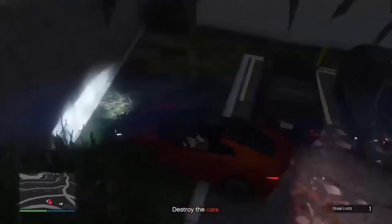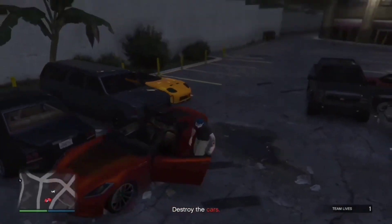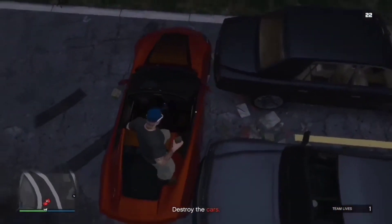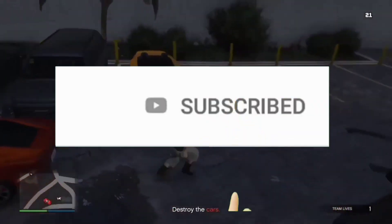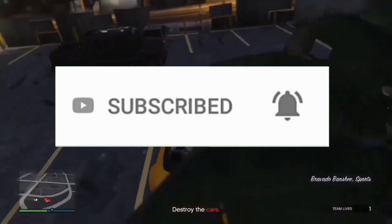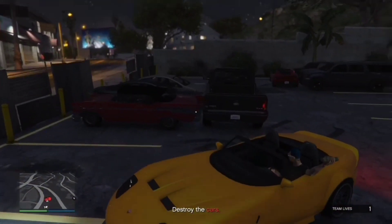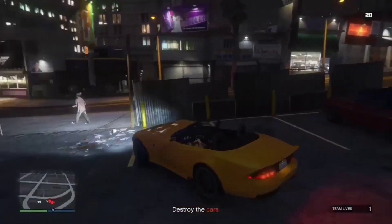Park this one behind the two cars in front of us. Then hop out and throw a sticky bomb on the side of these three cars. Jump on top of one and throw a sticky bomb on the right door of that car. Then hop in this yellow car and drive it over, throwing one more sticky bomb on the back corner of those two cars.